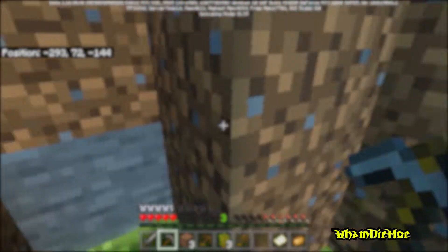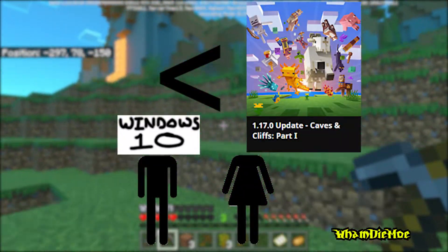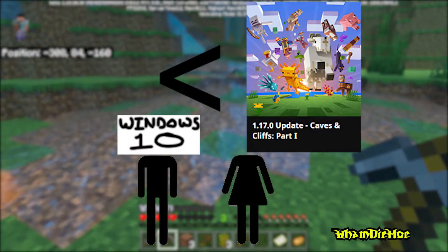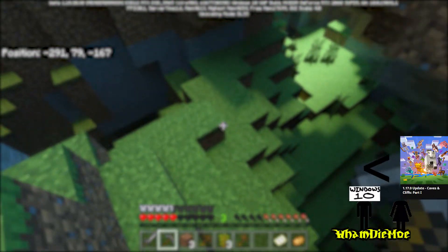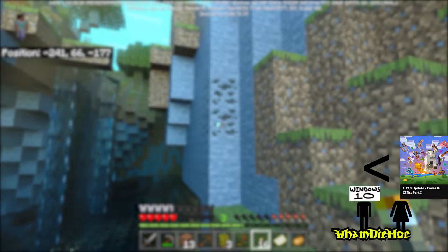So there are two possible fixes that could get you to play ray tracing. Either you downgrade your Minecraft version to the one lower than 1.17.0, which will be like swinging from parent to parent when they're living separately. You would still get to play RTX, but it will be the same version forever.